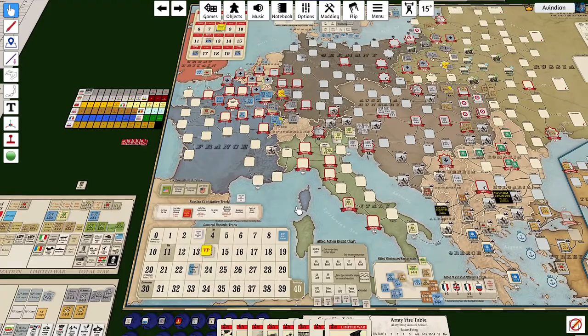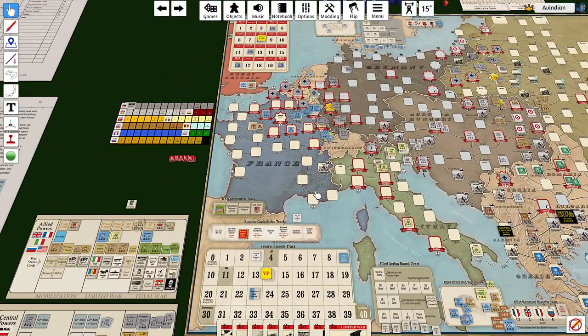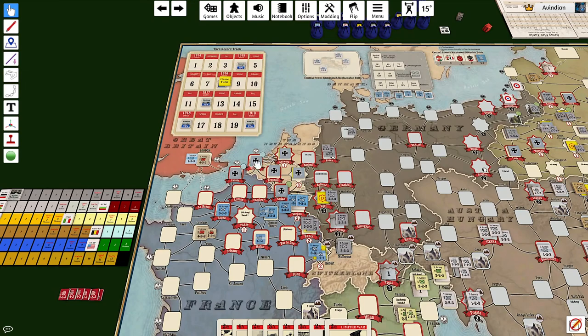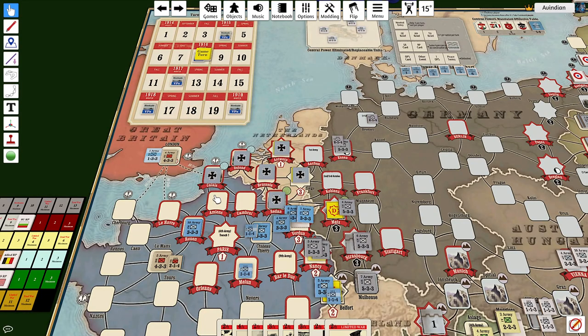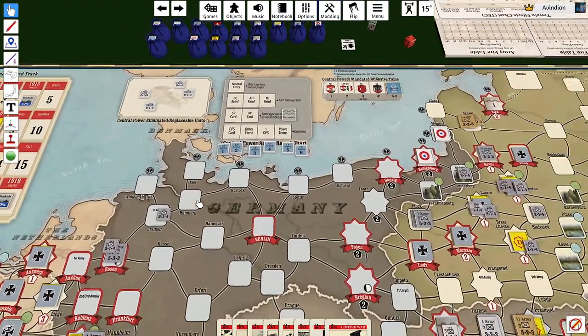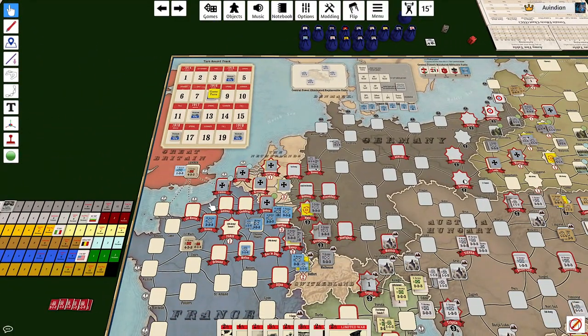I really have the feeling this game is not going to end anytime soon. The central powers were up to about 17 victory points last turn until I reread the supply rules and realized I'd been basically giving them free real estate. They can't actually draw supply from ports unless they're central powers ports or Russian ports — that's why they're filled in black.